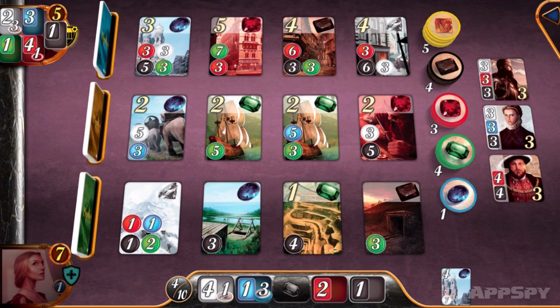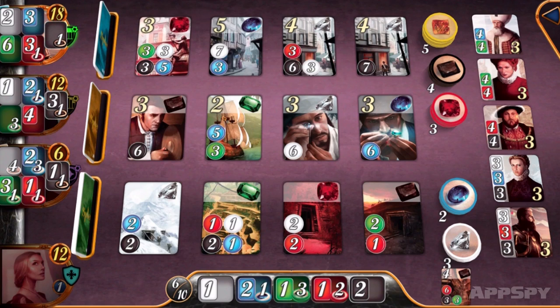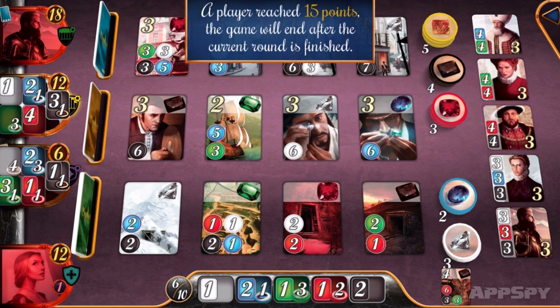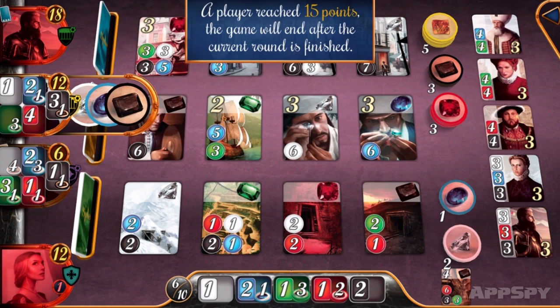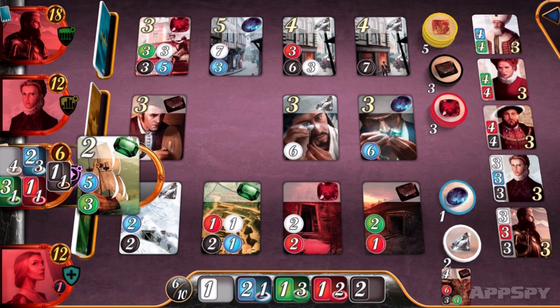Don't rely on a late game visit from royalty to save you. By turn 24, it's probably too late. Rather than putting all your eggs in the nobleman basket, earn them organically while still grabbing yourself victory points in the process.